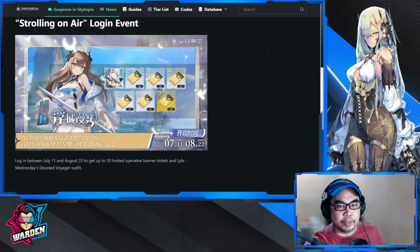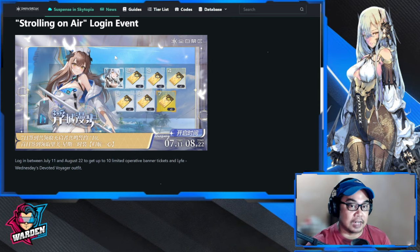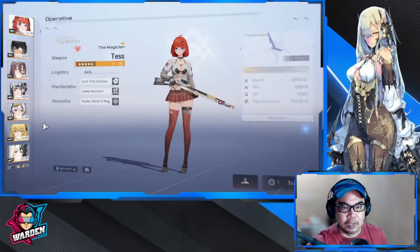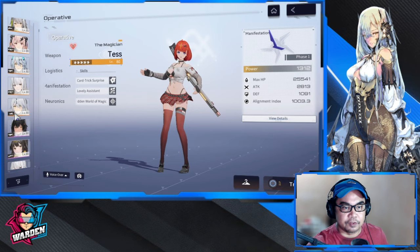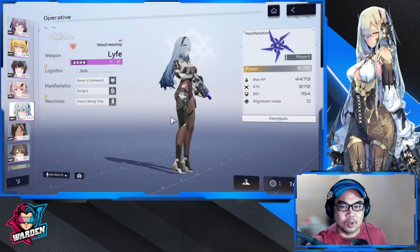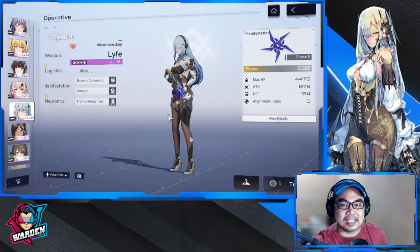We also get the 'Strolling on Air' login event. If you're new, you'll be using a four-star Life skin, and she has one of the best skins available. Let me show you what you're missing out on — I already claimed this reward on day one. This is how she looks, and the free skin is gorgeous. And this is a free skin!